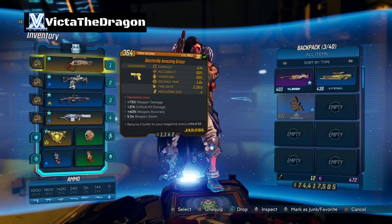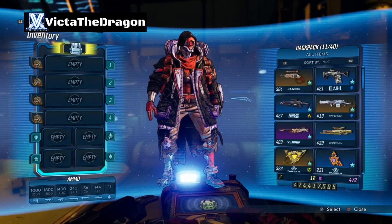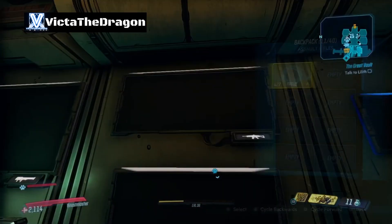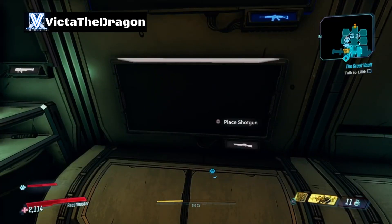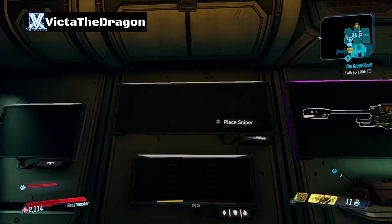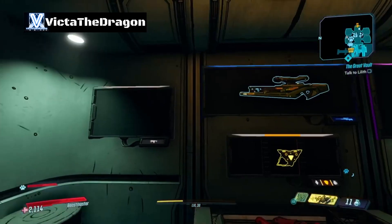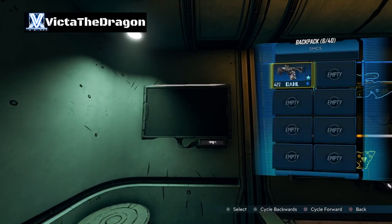Let me just unequip some of my stuff from my loadout so I can give you a little preview. And you can pick these back up, so don't worry about thinking that you're going to lose them or anything like that. You can even put your shields on, which is pretty hilarious.